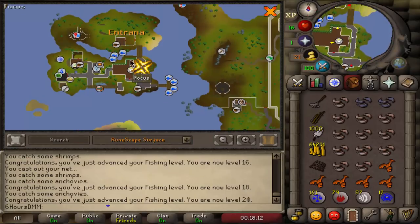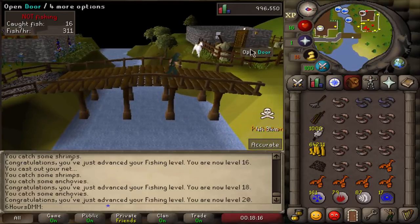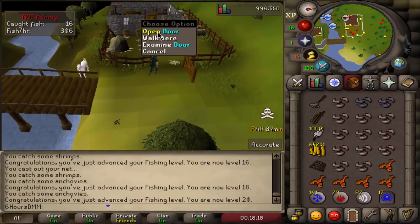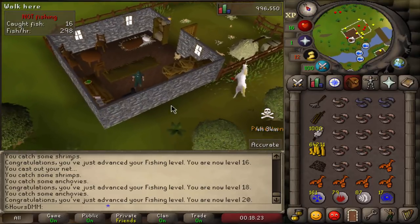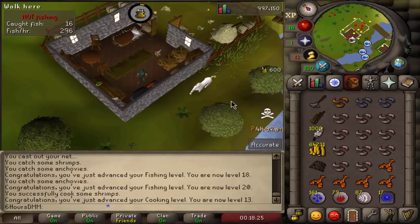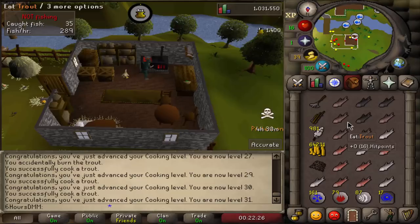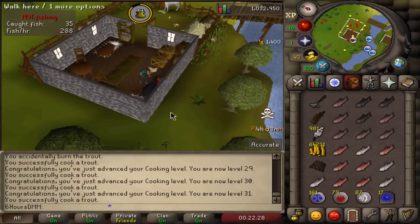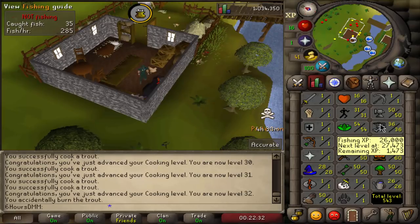Now we're going to cook those fish, then catch some trout to get to 50. In the process I want to get 30 fishing as well, because I have some tuna I bought. We're going to get the rest of cooking up with tuna — 30 cooking. I'll finish cooking this inventory so I burn fewer tuna later, and then that's it for cooking — we're just going to get fishing to 50.